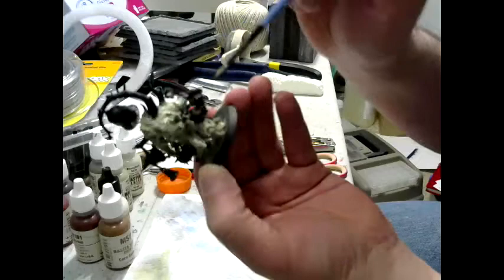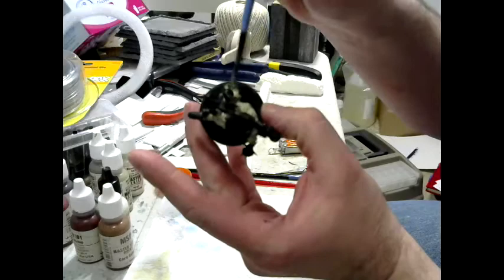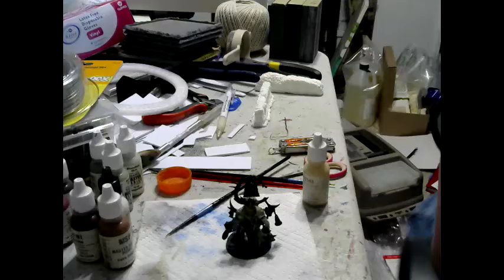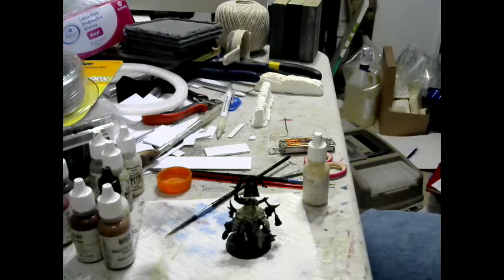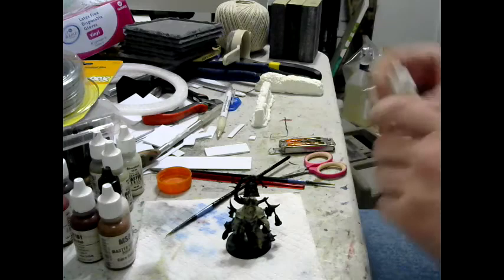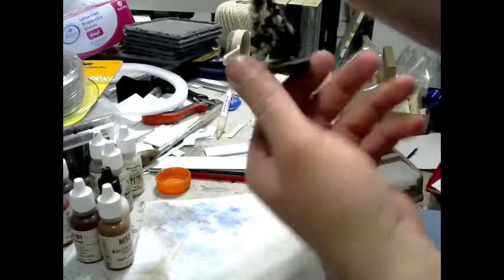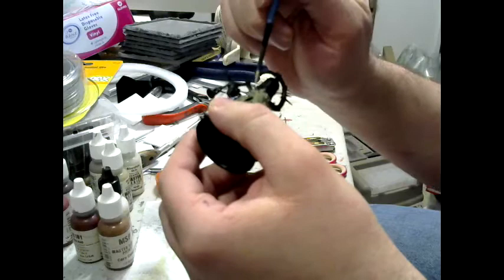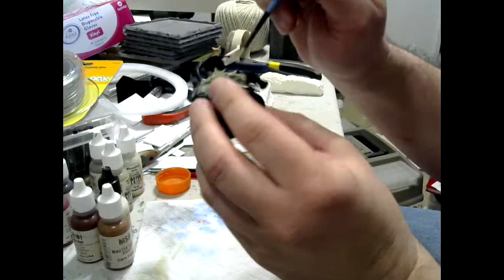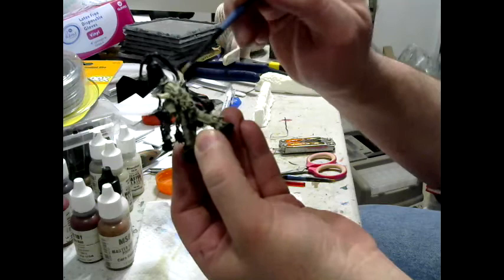I see a few tentacles and other mutations peeking out that I didn't catch while it was still black — black being just the color of the primer. Going to need to let that dry for a bit before moving on. Next up, 09143 Yellowed Bone. I'll pick out the nurgling dangling off him later.